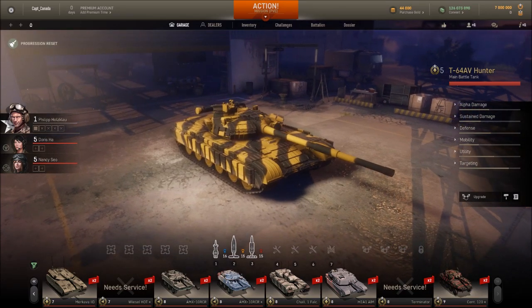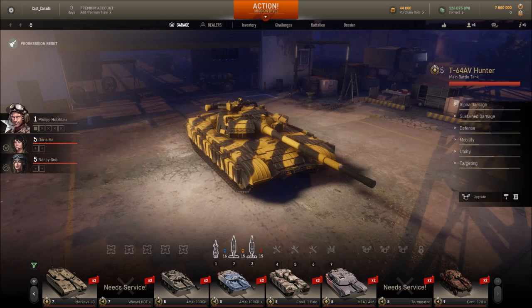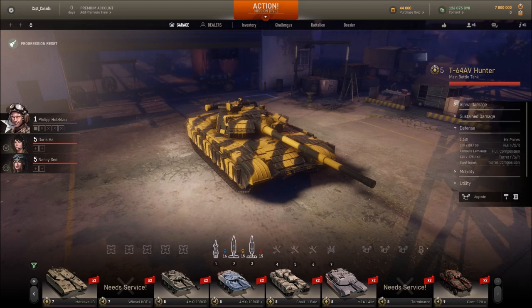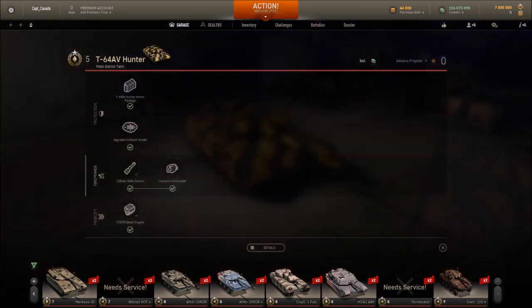This is a first go-around for them getting it out on the live server, so I'll cut them a bit of slack. You've got the same sort of consolidated tabs that World of Tanks has — hit alpha damage, see penetration and damage values, sustained damage per minute, reload times. Defense runs through your armor for front, side, and back, how many points the vehicle has. Mobility gives you speed, hull traverse. Utility covers camouflage settings and view range, and then targeting shows your cannon depression, maximum elevation, aim time, and traverse degrees per second.